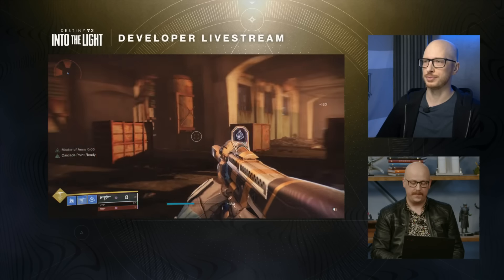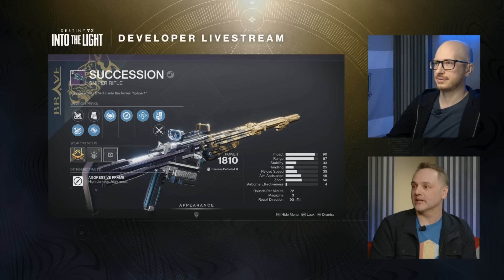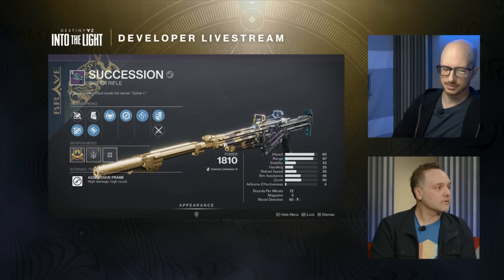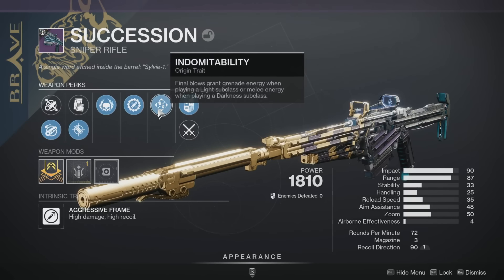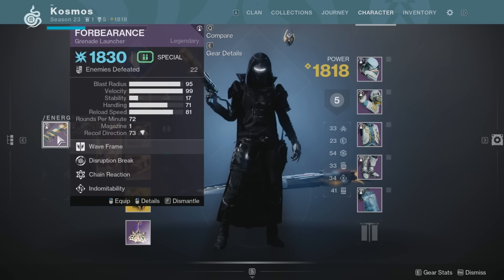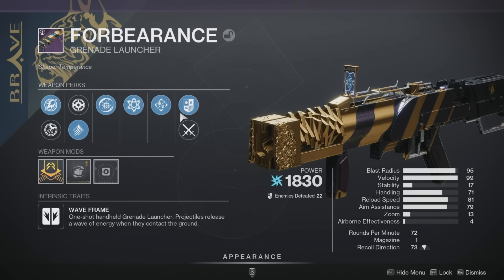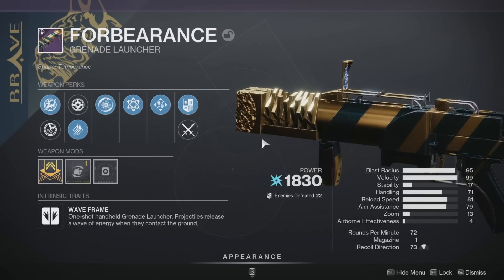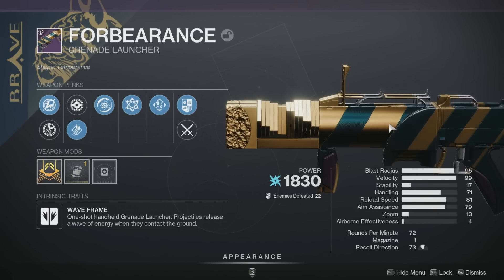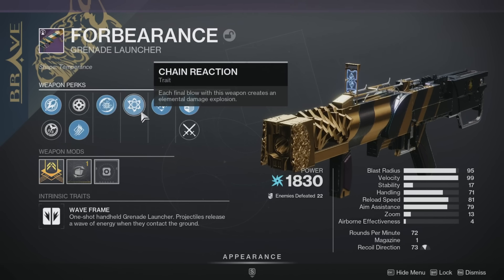Two of the weapons are actually raid weapons. The first is Succession from the Deep Stone Crypt raid—instead of needing to own Beyond Light and complete the raid, this version will be available to all players with potentially different perk rolls. The second is the Forbearance grenade launcher, honestly one of the best PvE weapons of all time. Forbearance with chain reaction can clear a ridiculous number of enemies on screen with a single shot. This version can get new rolls including disruption break in the left column, giving all players access to a former raid weapon.